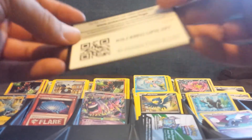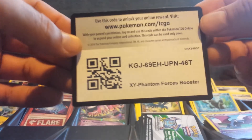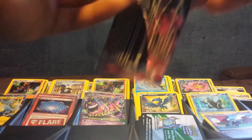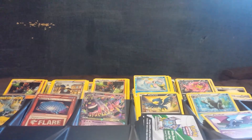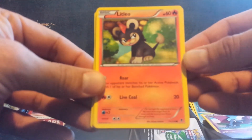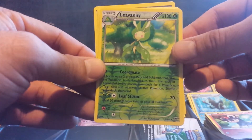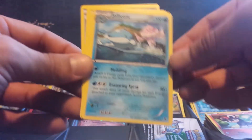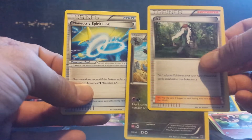For the Mega Gengar. Gengar rare. Liepard for reverse holo rare. Jellicent. AZ. And Manectric Spirit Link.